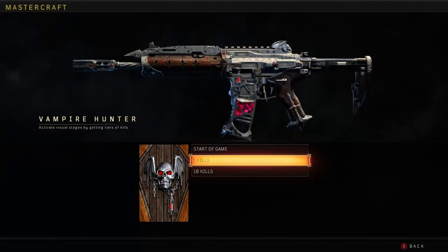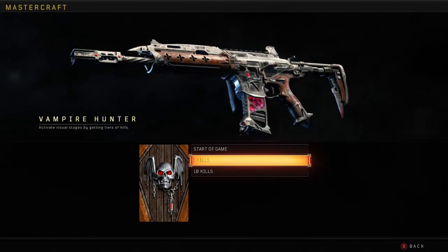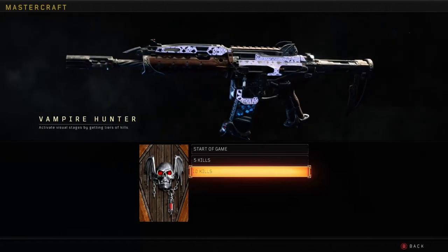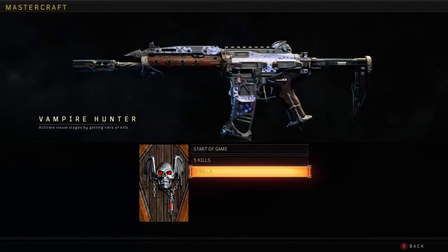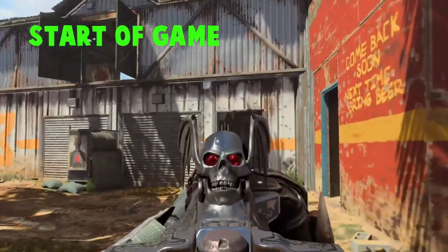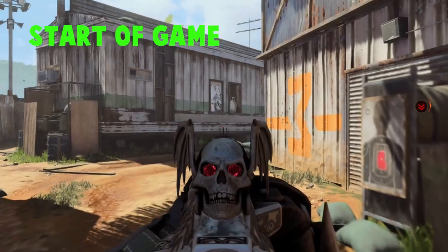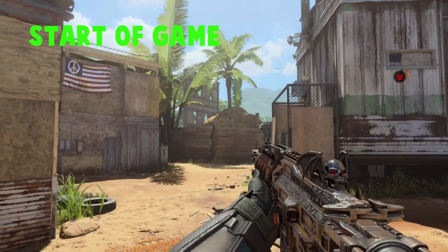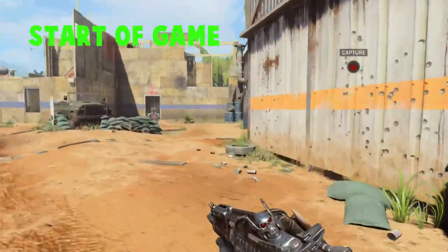At the start of the game it's basic. At five kills it starts filling up with blood and the skull eyes light up — it's pretty cool, but I wish it were brighter because it's not super noticeable. At ten kills it adds this white design — it's honestly a really cool look, it's just almost too subtle. I wish they'd made it brighter or changed colors or something. It doesn't reset after that, so it's pretty basic, but it's still really nice.